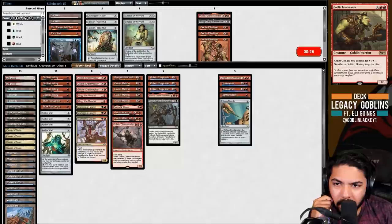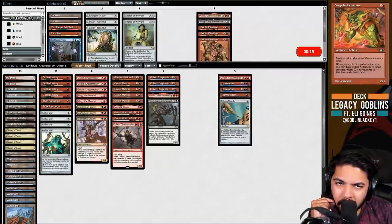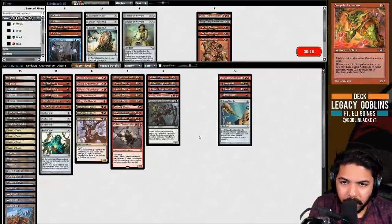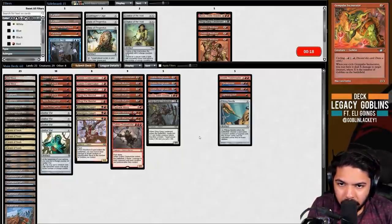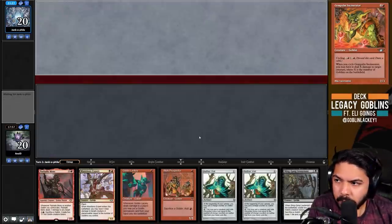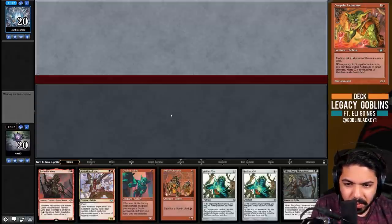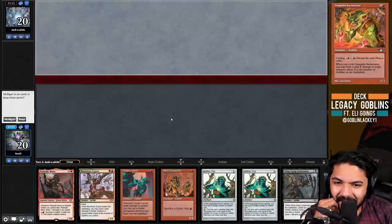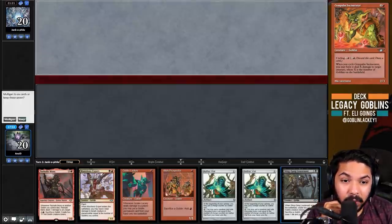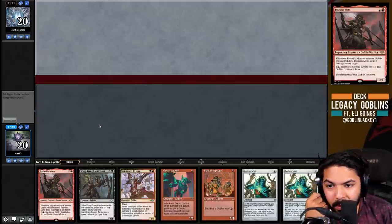Incinerator seems pretty good in this matchup - it's mono-red so it can kill a Stone Coil that Expert can't. They might bring in effects like Trinosphere post-board too. This next hand - one land, but it has the Chalice-immune combo with Skaab Liberator's Lieutenant. But one land makes it too risky, so I'll ship it back.